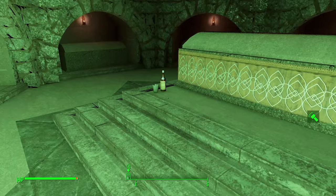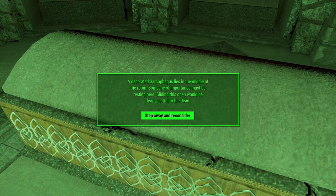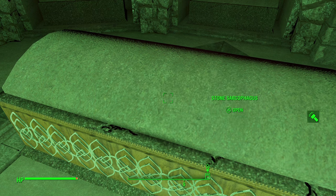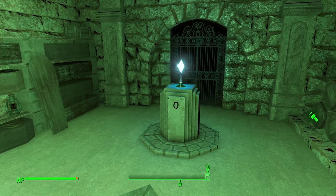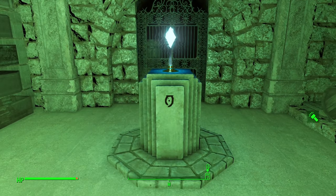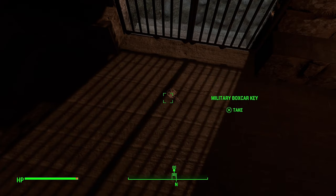This next part is crucial. Examine the sarcophagi just once, then leave. If you examine it any more than once, you'll be stuck in a death loop and unable to leave the mausoleum. Upon heading towards the exit, you'll see Mr. Killer bequeathing you a boxcar key.